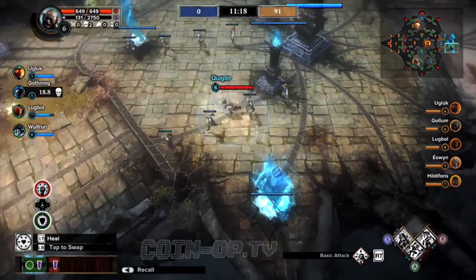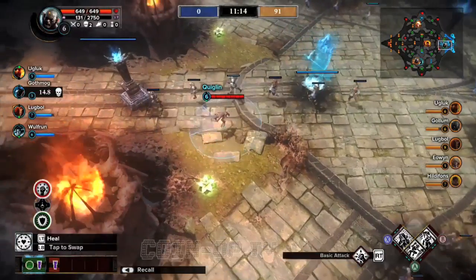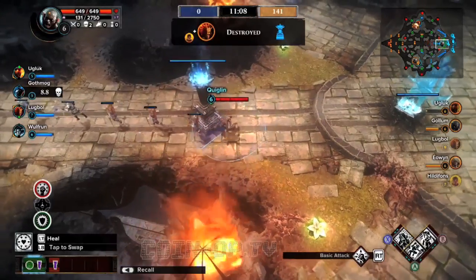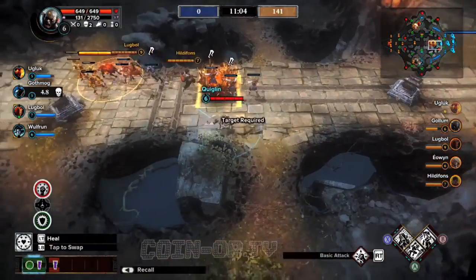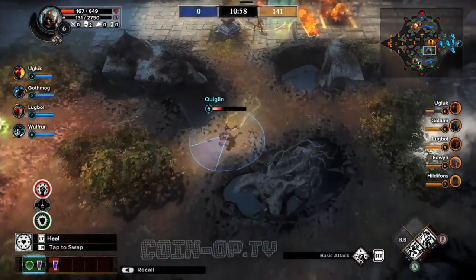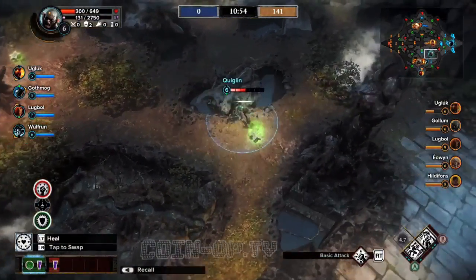When you get to level nine you can upgrade them to mounted warriors, so for the blue side I think they're riding boars — giant pigs or boars. Now we're moving on and I'm picking up flowers and things.